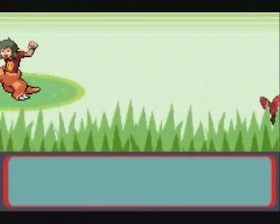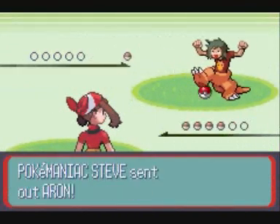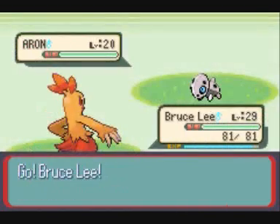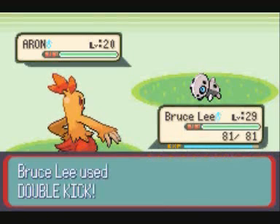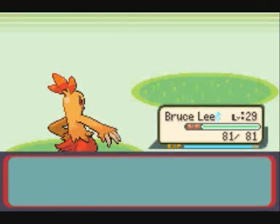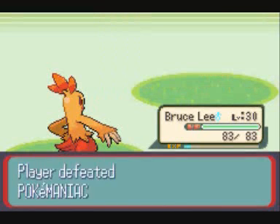And this guy — I can remember — sends out an Aron! Double kick, because it was double weak to the double kick. And Bruce Lee is at level 30! Yay!